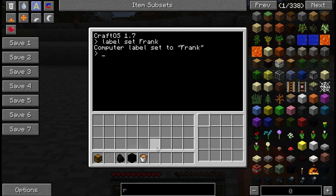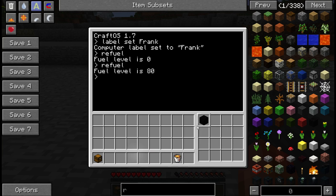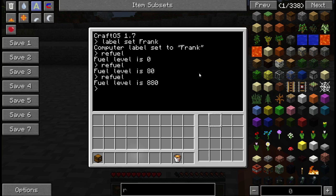The next thing you're gonna need is some fuel. Now if I type 'refuel' it's gonna tell me that the fuel level is currently zero. If I put a piece of coal in here and say 'refuel', it gives you 80 fuel for one piece of coal and it will only look in the first slot. You'll notice that we got 800 from a coal block, which takes nine coal to make — so do the math and you'll realize it's better to turn your coal into coal blocks and then refuel. You get one free coal's worth for each coal block.